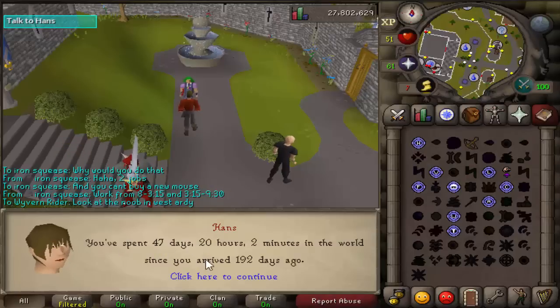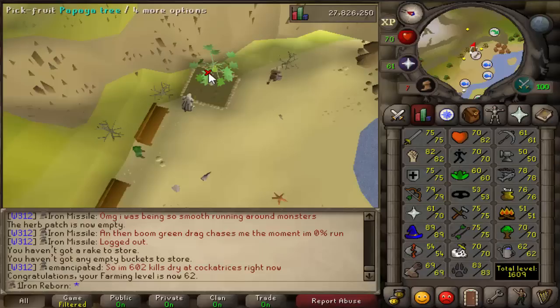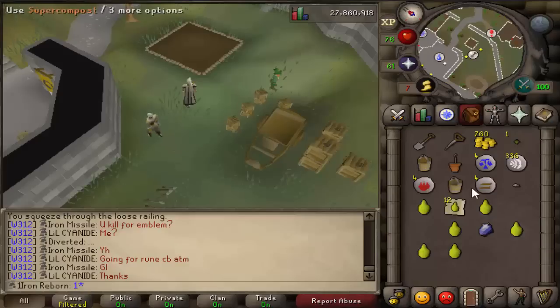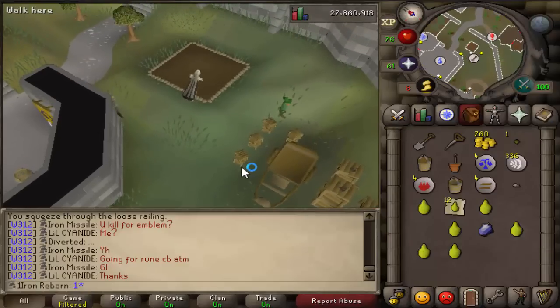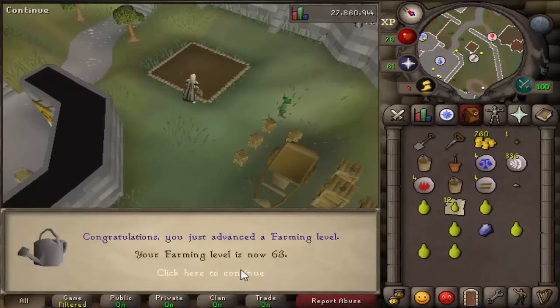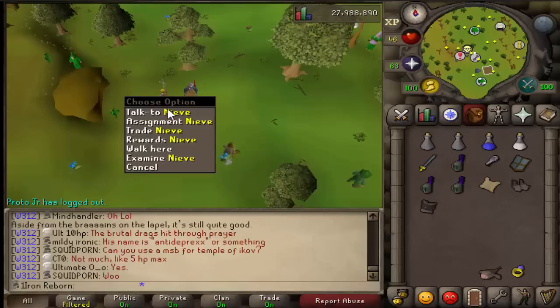47 days played — wow, that is a lot. I need a life, don't I? Daily farm run for trees — 62 Farming! Now we can plant all those Snapdragons we have, which will be awesome. And surprisingly, applying super compost here will get us level 63 Farming. With that we can do Belladonna — which of course has no effect on us. Finished our task of Spiritual Warriors and got a hard clue.